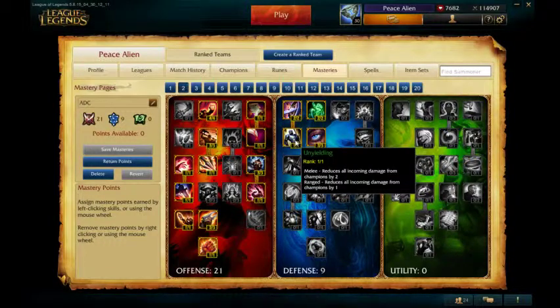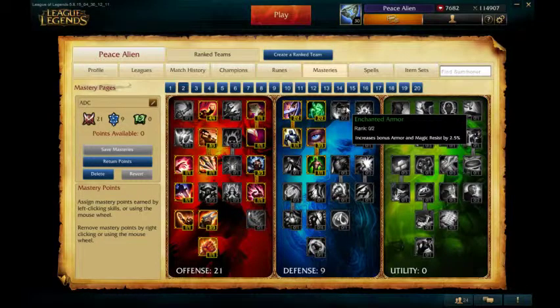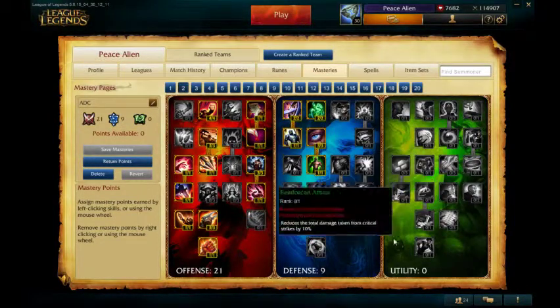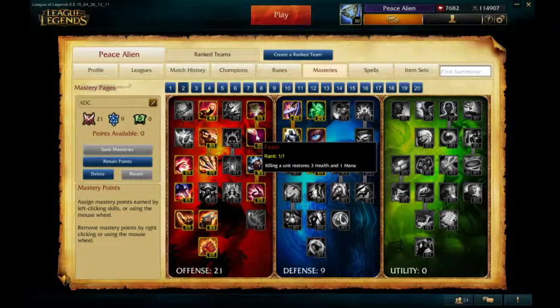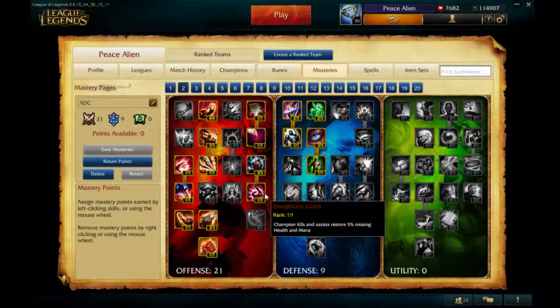For the Defense tree, Unyielding is really good in lane. Recovery is probably the best of what's left because you're not going to build bonus Armor and Magic Resist and health. You also want Feast because you're laning and you want to CS and get sustain. And Dangerous Game is useful in teamfights.